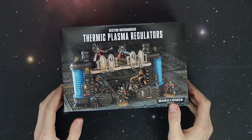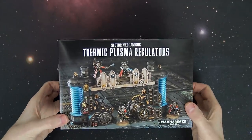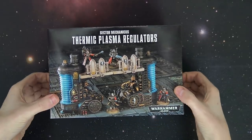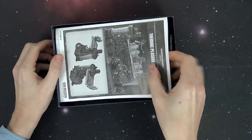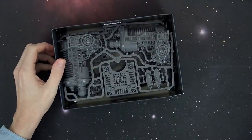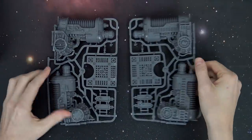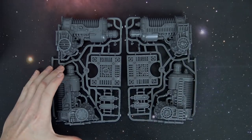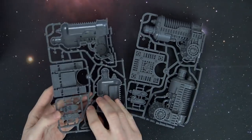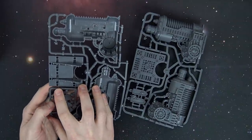Next up is the Thermic Plasma Regulator — say that ten times fast. This is a two-sprue kit for $25 US and it does come with rules for 8th edition. Now this is, of course, a Sector Mechanicus kit, so it's all modular. It's designed to work together with the other kits — kind of like add-on, more detailed kits. You can see where the little octagonal type piece fits.